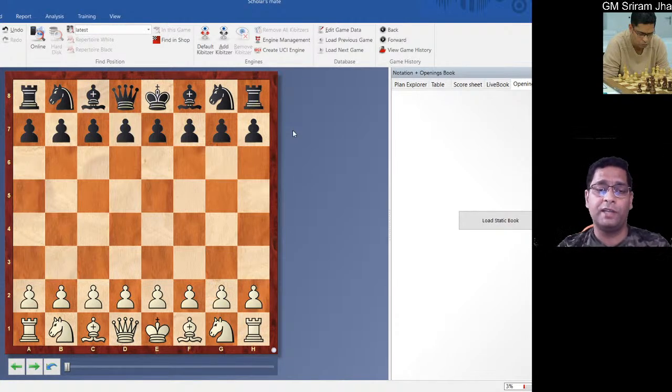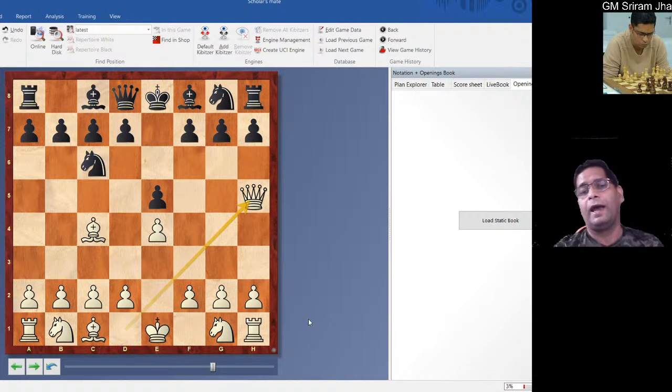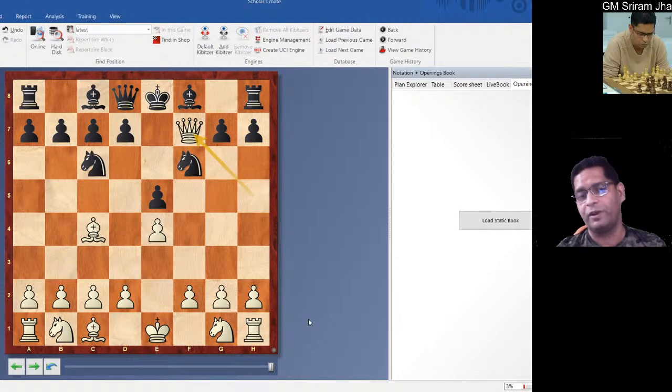After the Fool's Mate, what is the next mate that was discovered initially? We'll see e4 e5 — this is elementary, but we'll slowly move on to tougher ones. White goes for bishop c4, knight c6, and queen h5. I've seen Nakamura playing this way even in recent games, so this is not very rare. This is known as Scholar's Mate — black plays knight f6 and after queen f7, black is mated on the fourth move.